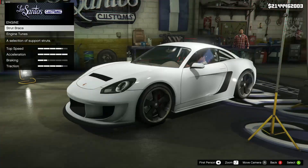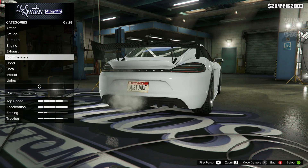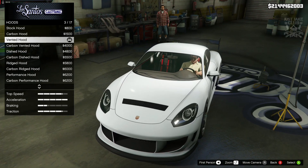For the engine we went to the strut brace and got the Mk2 rally strut brace, and for the engine tune we got level 4. For the exhaust we went and grabbed the dual bore exhaust. We skipped past the front fenders and then went into the hood — we didn't purchase any hood latches but we did grab this vented hood.